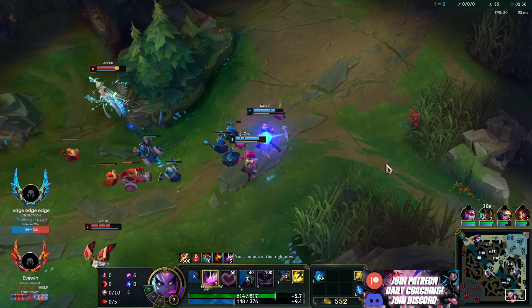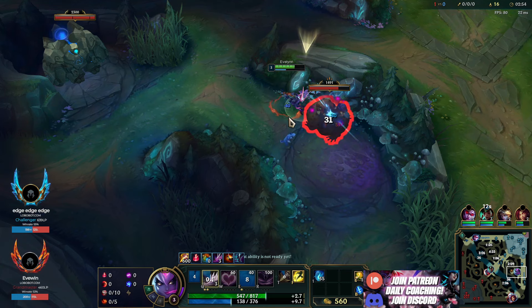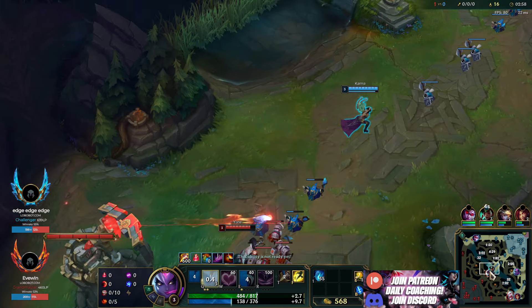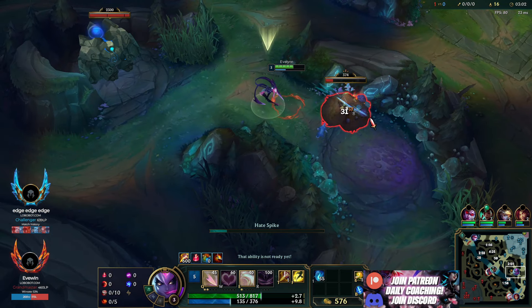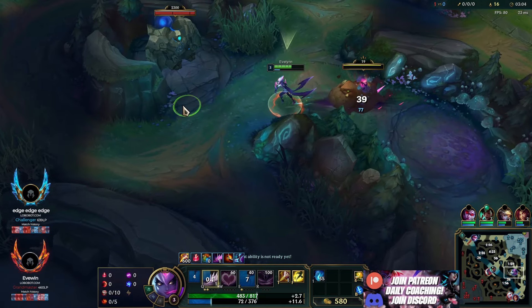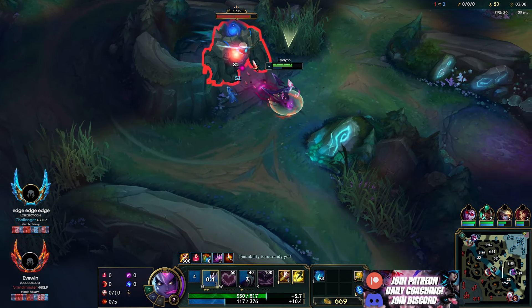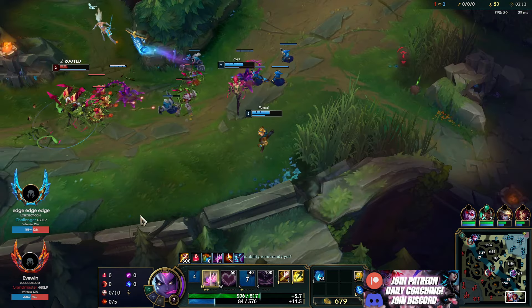Because if they take one of your camps in front of you, which they can sometimes, you're going to be stuck level 3 with no point in W for a while. So just be very, very careful that you're sure you're not getting invaded. I have mid and bot prio — they're pushed out further than the enemy in the lane, so they'll be able to rotate sooner. Knowing I'm not getting invaded because of the enemy champion and because of the prio.